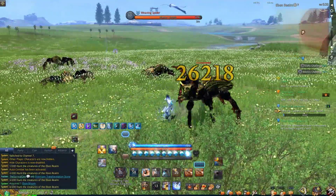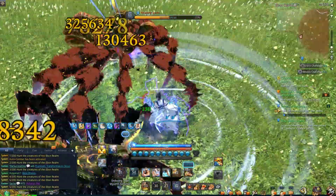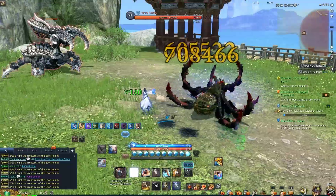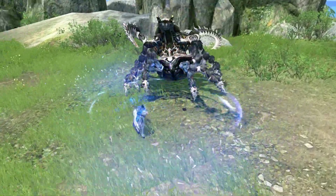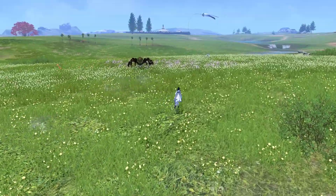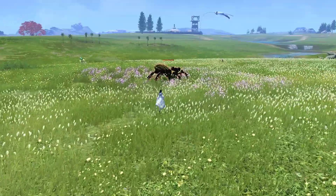Your character will automatically find and attack mobs within a defined range of your starting point. Don't worry about loot, as Auto Combat will pick it up. Most of the time, drops will be 1 Ebon Bloom, and the drop rate is RNG. If you're lucky, it can drop an Ebon Realm Chest, which contains 150 Blooms.